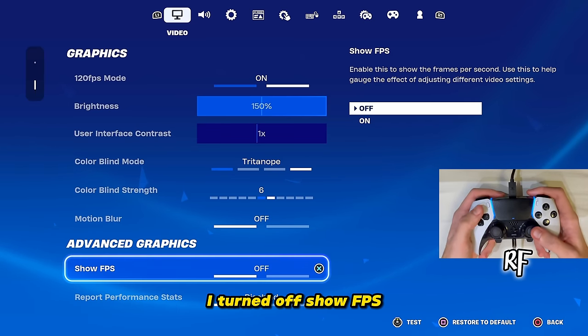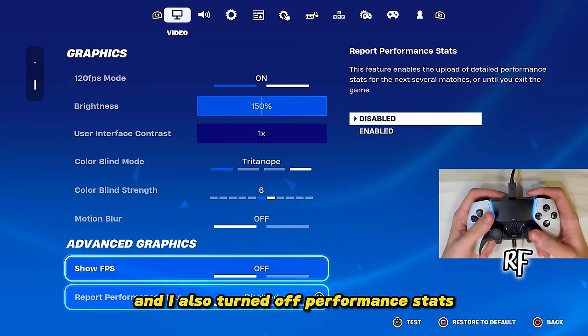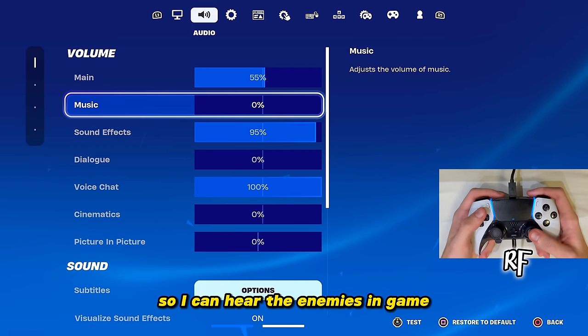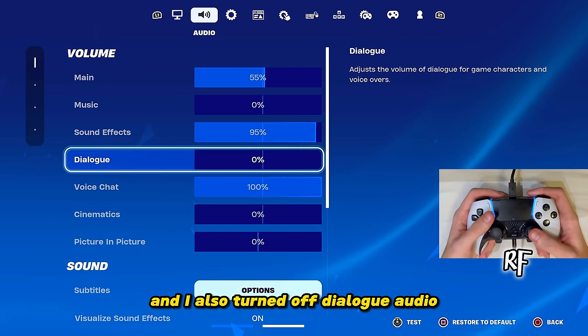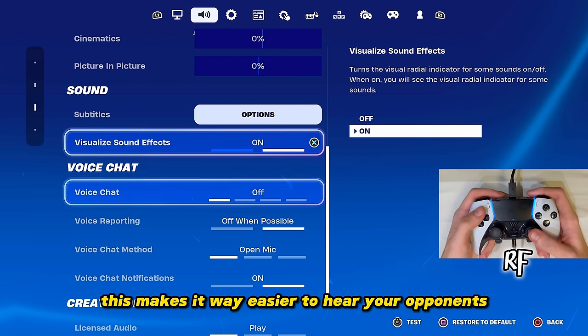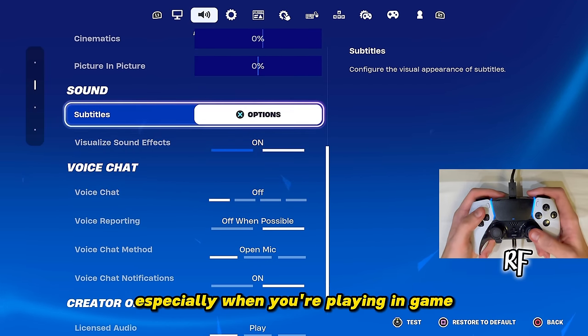I turned off Show FPS and Performance Stats. Moving on to audio settings — I just turned off music so I can hear enemies in game, and I also turned off dialogue audio. Make sure you have Visualized Sound Effects on; this makes it way easier to hear your opponents, especially when you're playing.